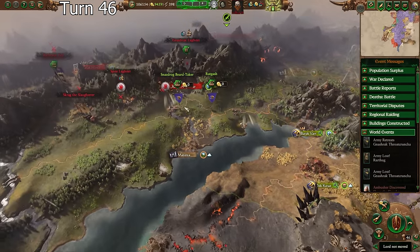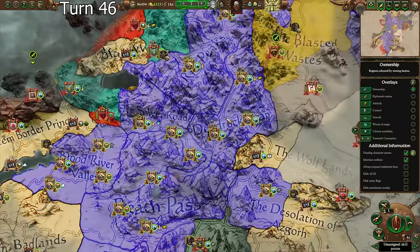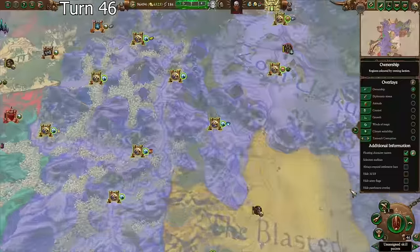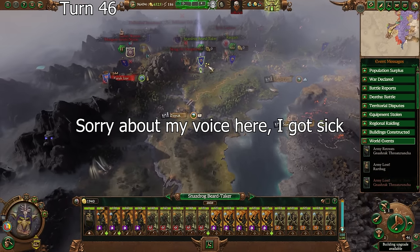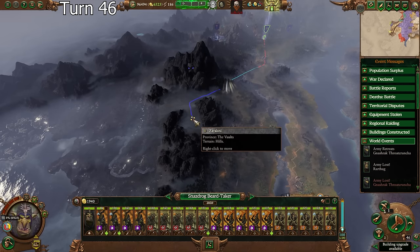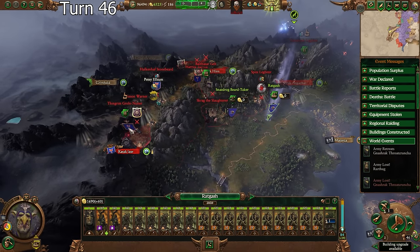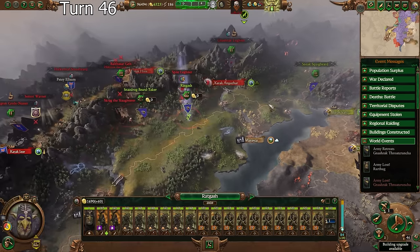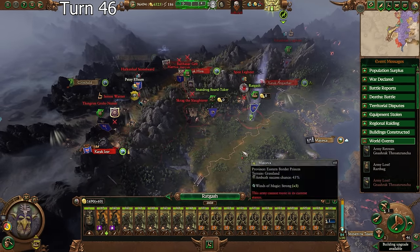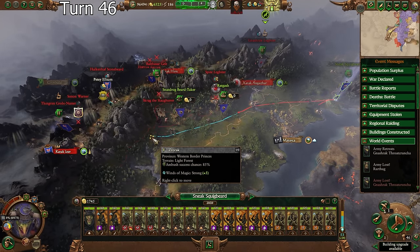We're gonna have our third army here very soon - right now we still have two. I'll start building up two armies again every few turns; we have 13 armies now, that's plenty. The plan is to have Snazdrog go down here and deal with the secondary settlement that Clan Grunt has, while Rat Gash goes up to besiege them as quickly as possible - maybe wipe this guy out first. Then Sneak Squigbeard reinforces Rat Gash. In about three turns I should be able to destroy Clan Grunt.